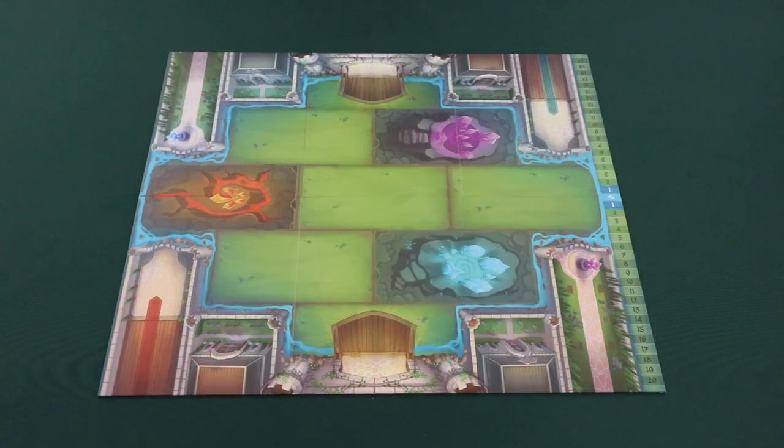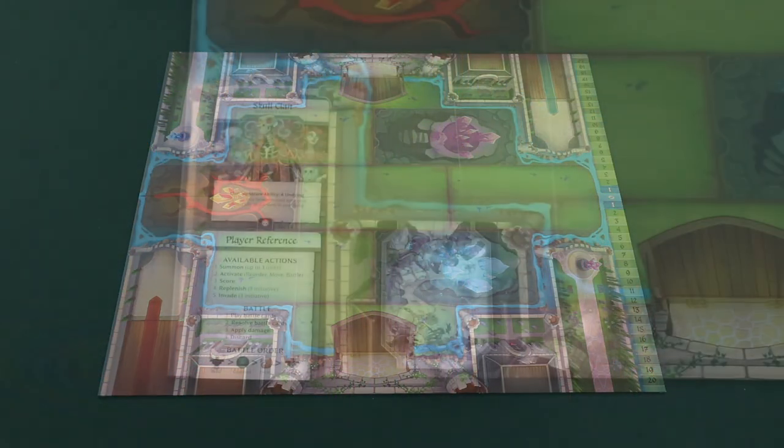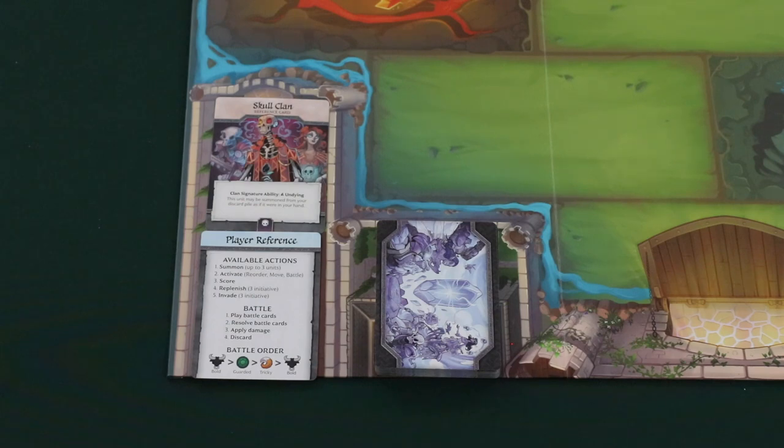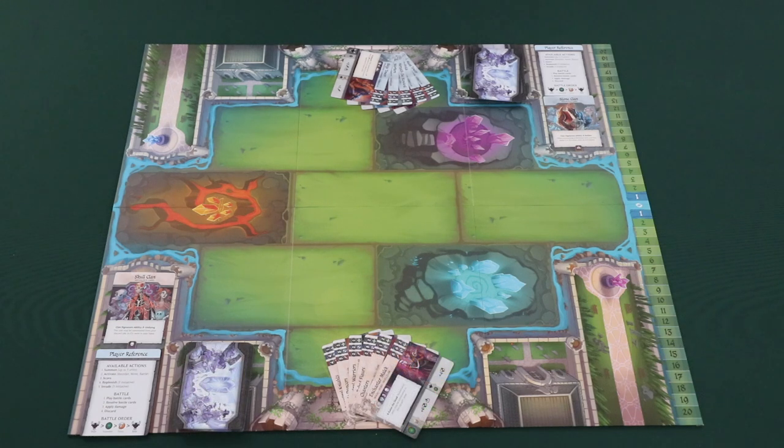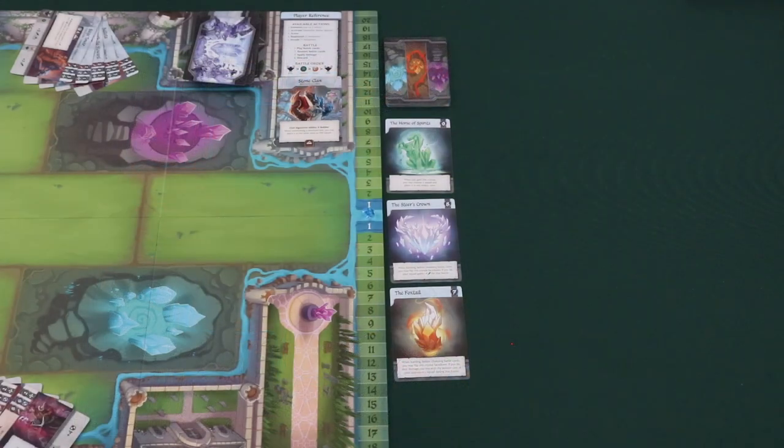For setup, you'll place the game board in the center of the table. Next, each player will shuffle their clan deck and place it in its designated spot on the game board, place their clan reference and their player reference cards in their designated spots. Each player draws five cards from their draw pile. Next, the players will randomly determine a first player and their opponent will draw an extra card. Place the initiative token on the zero space of the initiative track. Next, the crystal deck will be shuffled and three crystal cards will be revealed face-up next to the board.